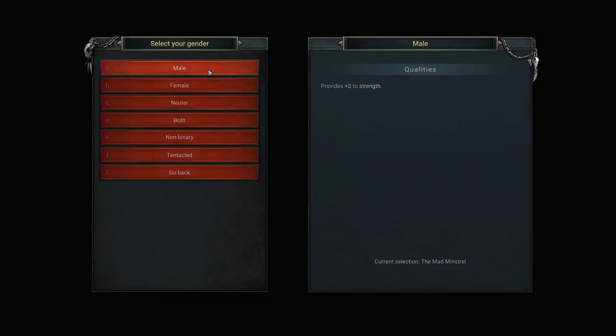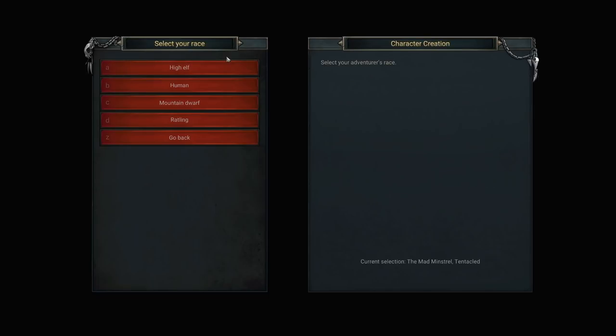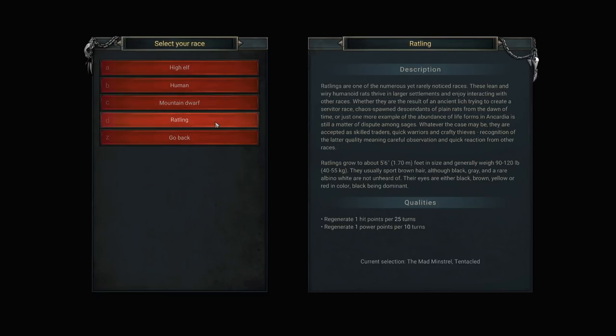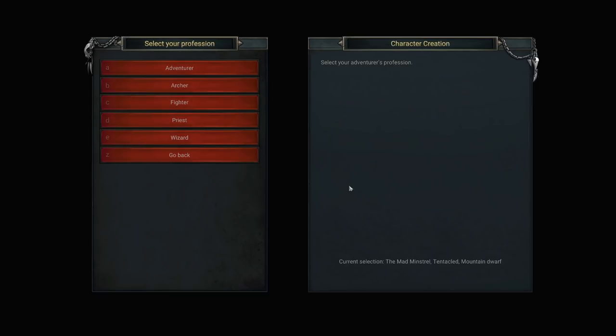Gender selection gives us different quality bonuses — plus two strength, dexterity, toughness and willpower. We can go all the way down to tentacled for more toughness. For race, we have elf, human, dwarf, and ratling. Dwarves give us two hit points per 20 turns; rats give us hit points and mana. We'll stick with the mountain dwarves, of course.